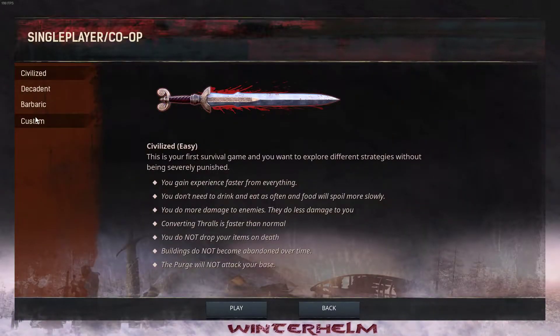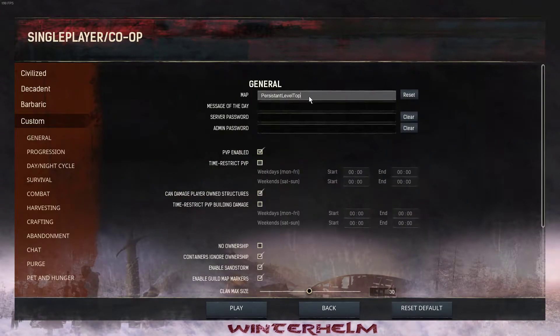Go down to Custom, the map level. And here it will be kind of in the Sandbox. So we just delete that. I'm going to paste in the Persistent Level top. Make sure it's spelled as it is here, with an A and not an E — because, yeah, I can't spell.